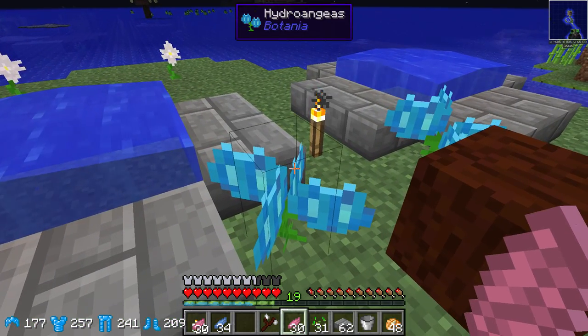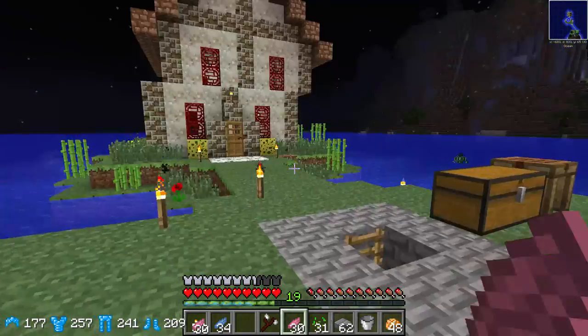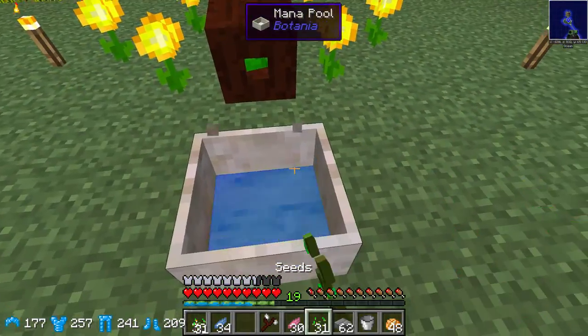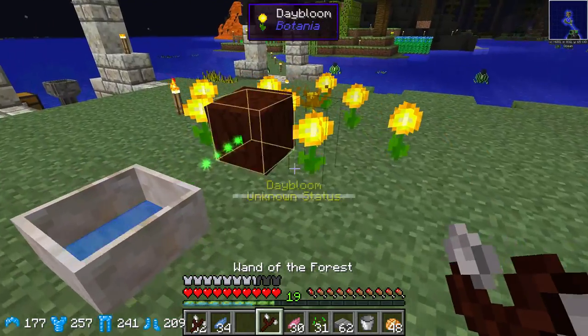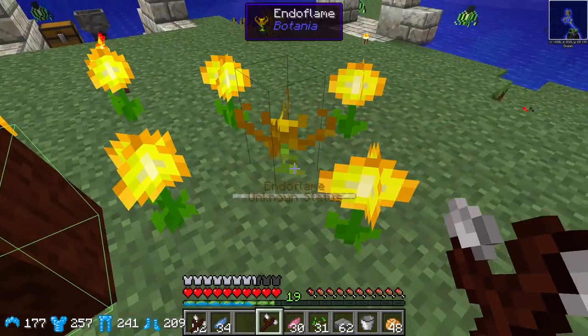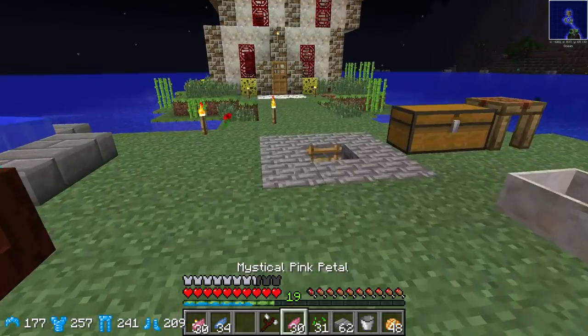There is a bit of a particle effect that happens. This will be another source of mana going into the mana pool here, and I think it is actually slower than the endo flame. But the endo flame you've got to feed — this is passive.